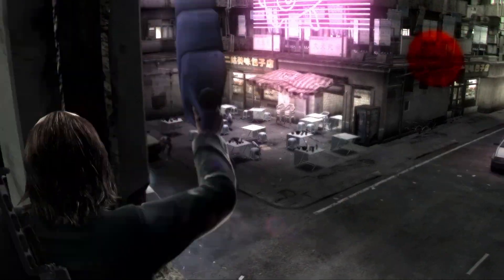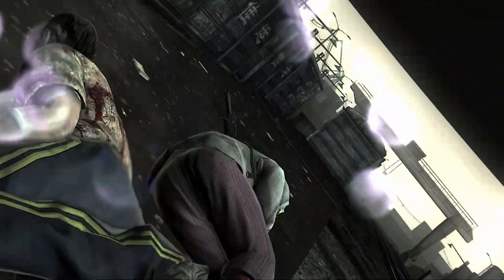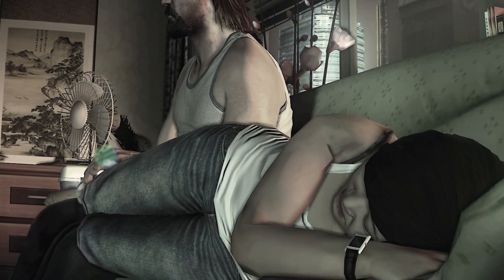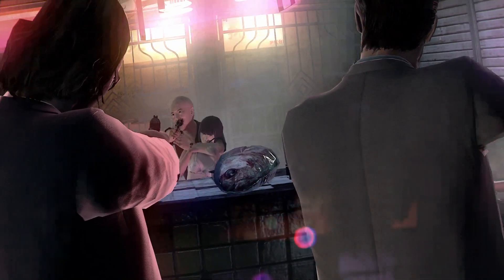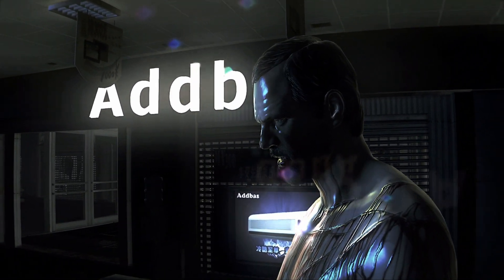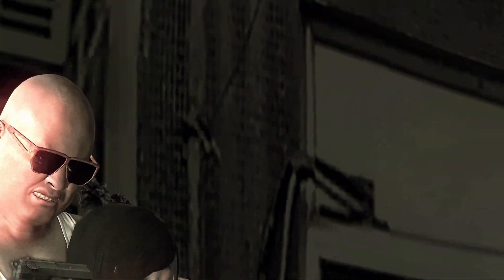Another fun element is the ability to pick up and throw certain explosive objects — after thrown, the player can shoot them, resulting in a large explosion that can take out multiple enemies. The gripping narrative is another notable element. The story revolves around the dark and complex relationship between Kane and Lynch, with the main objective being to find Lynch's girlfriend, who the Shanghai Mafia is after. Things get darker and darker as the game goes on, and by the end you really feel the desperation from both characters. It's a compelling and mature story, which is something you don't see much these days.